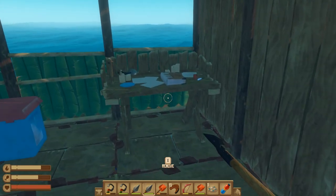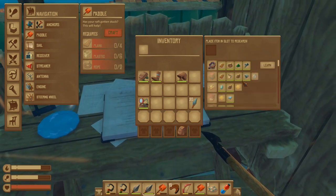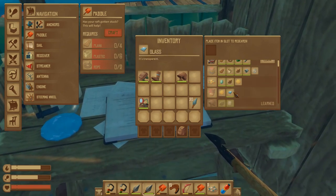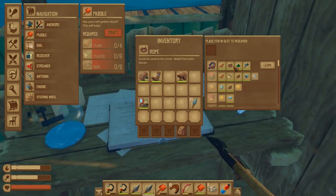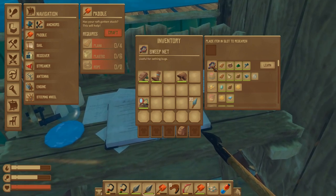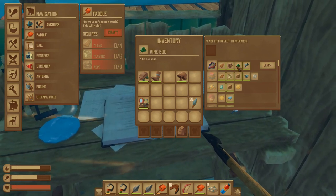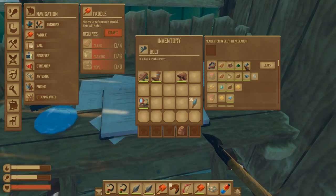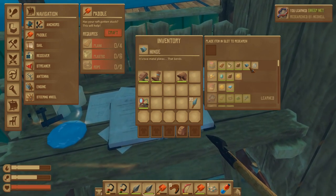The first thing you need to do is go over to your workbench and open it up. If you go to the very top you will see certain new things they've added into the game. The first thing you can unlock, if you've already progressed up to getting to Balboa Island, is what's called a sweep net. Go ahead and learn this — if items don't have a green bar around them you need to research them first, but I have all the requirements so I'm going to learn the sweep net.